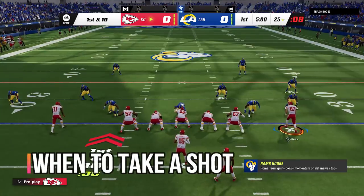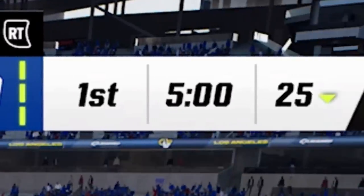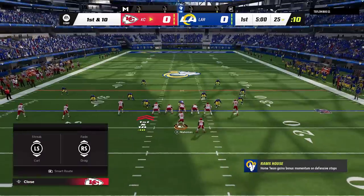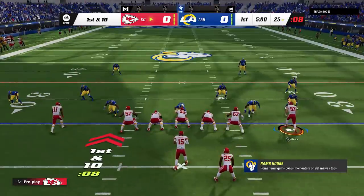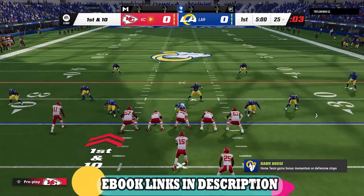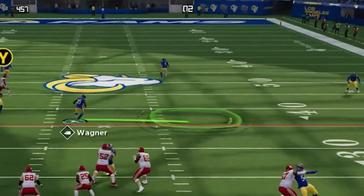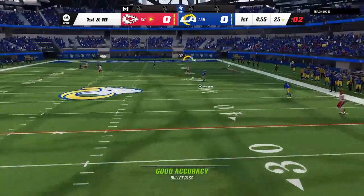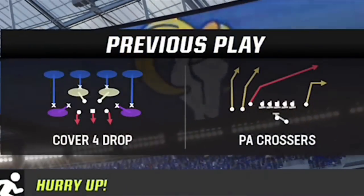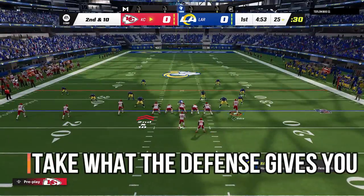My next tip is to know when to take your shots. On first down and second and short, or at the beginning of a game when your opponent has no idea what to expect, these are perfect opportunities to take a shot at one-play touchdowns. You also have to watch your opponent's reaction — if they react to the deep passes, you can't go right back to that. The smartest thing to do is always take what the defense gives you.